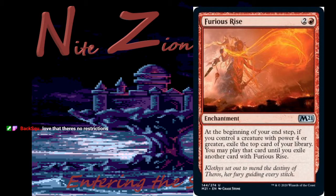Furious Rise is a reprint — two colorless and a red, uncommon enchantment. At the beginning of your end step, if you control a creature with power four or greater, exile the top card of your library and you may play it until you exile another card with Furious Rise. Note it's not a may trigger — it will trigger, you just may choose whether to play the exiled card. I didn't like it the first time it came around — it's finicky and I'd rather just have a power-four creature. Don't take it early in limited, don't play it in constructed.